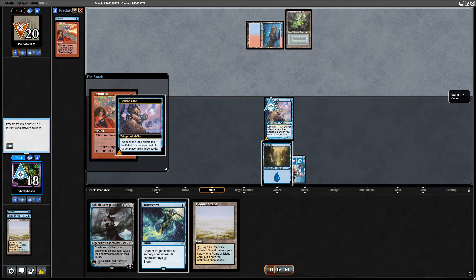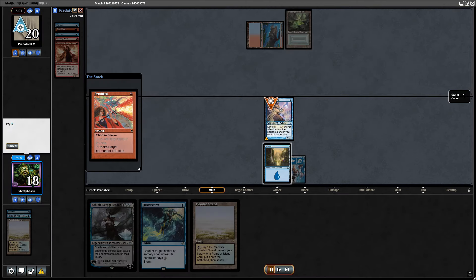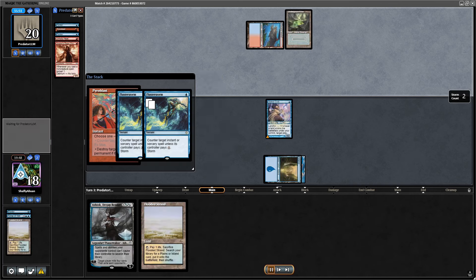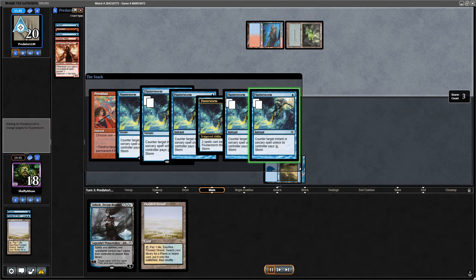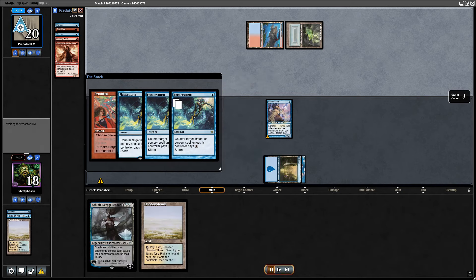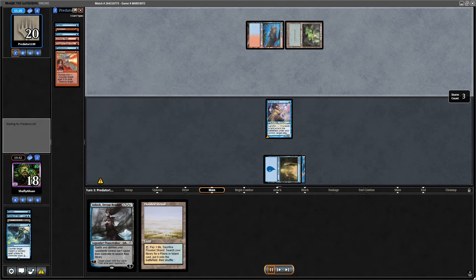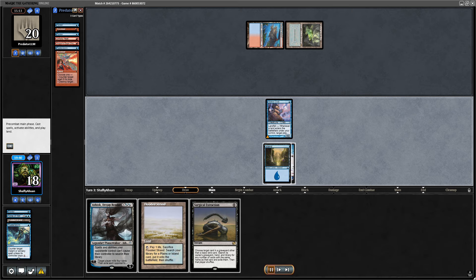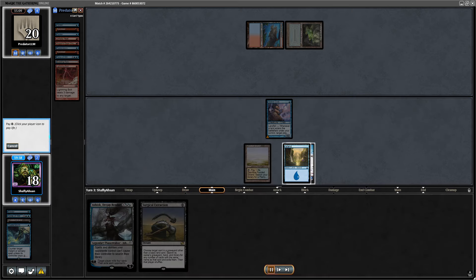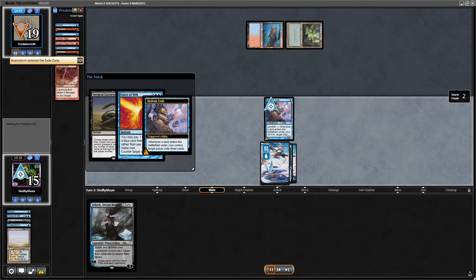They're playing Grixis, they have to have removal. They have the Pyroblast and I'm going to Flusterstorm. Things get really confusing — they Fluster back, and I'm not really sure what's going on. Ultimately, for some reason my Flusterstorm still countered their Pyroblast. Did my opponent misclick here? Someone let me know in the comments. But regardless, I think that might have won me the game.